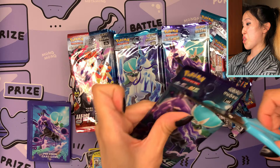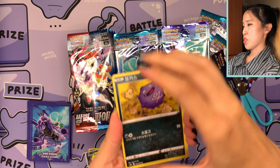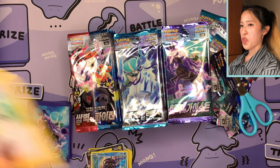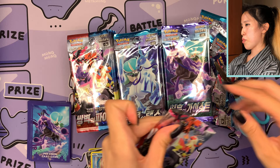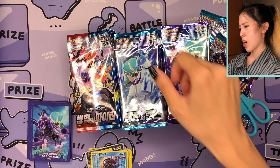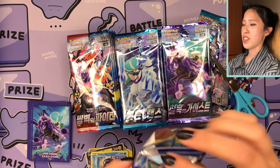We have Frosmoth. No secret rares so far — maybe they'll all appear towards the end. But that's what makes Korean booster boxes a real gamble, and something very interesting to experience. We have Seadra and Tapu Fini. The Korean names are very similar to the Japanese names — like Tapu Koko in Japanese is 'Kapu Kokok' in Korean. Also, Stoutland is not in Chilling Reign — some common and uncommon cards are actually not included, but the majority of cards from these three sets will be in Chilling Reign.